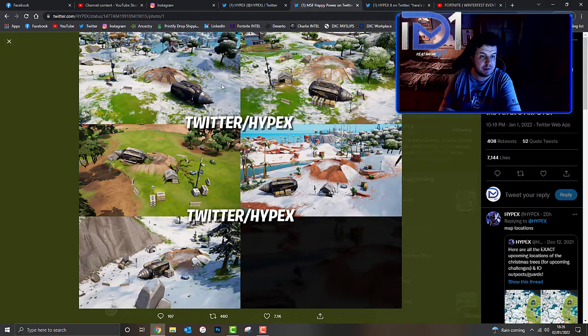That's going to be really interesting. 9am UTC is 9am UK time, which I believe is 4am Eastern and 1am Pacific — please correct me if I'm wrong in the comments. These outposts can be found at those five locations on the Fortnite map.